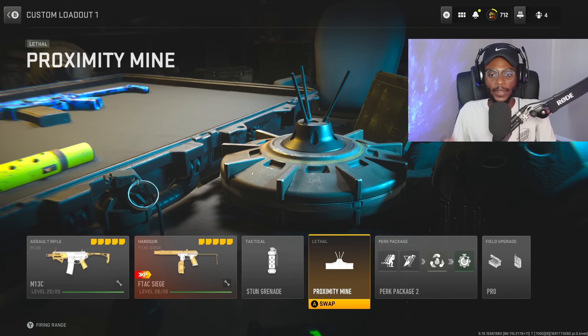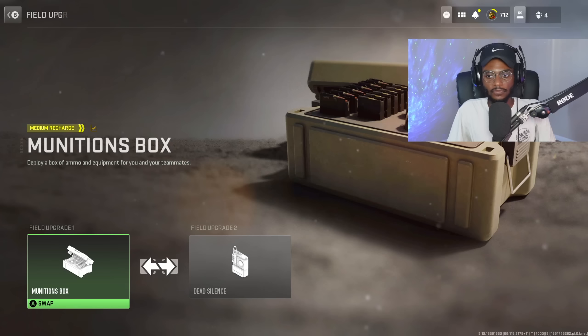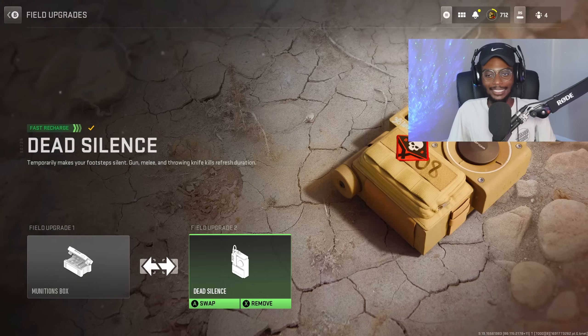Now we are gonna rock the stun grenade, proximity mine. And for the perks: double time, scavenger, resupply, quick fix. And for the field upgrades, we are rocking munitions box and dead silence.